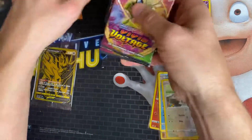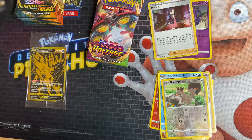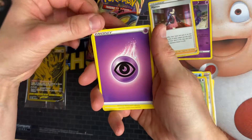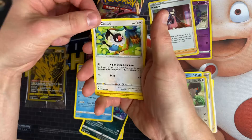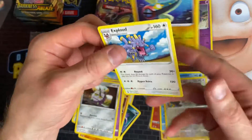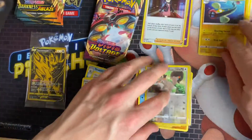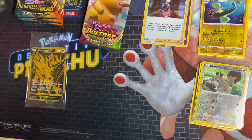The next packs are Vivid Voltage — we'll save the Darkness Ablaze to last. We'll go with the Celebi artwork first. We opened this last week with Voltage so we're quite familiar with this set. Could do with some of the full arts — we're missing quite a lot. So we've got Treecko, Trumbeak, Salandit, Dewott, Chatot, Clobbopus, Skiddo, Stufful, Ferroseed, Electric energy, and Exploud. We'll pull that to one side. So far no big pull — there are a few packs left.